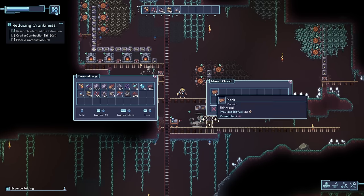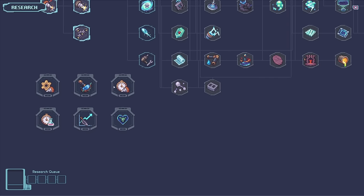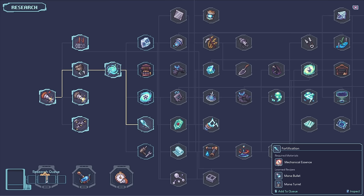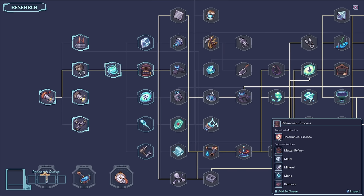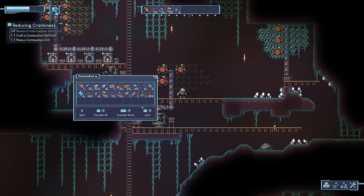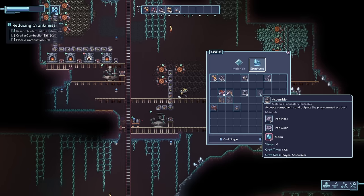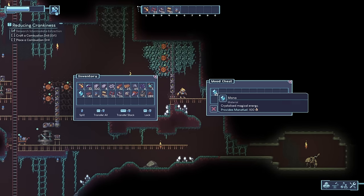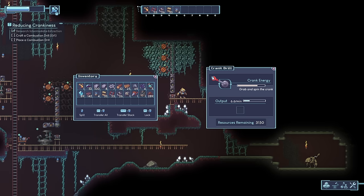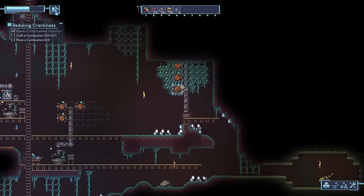Planks are looking good, iron gears are looking good. We already got essence folding — so what else do we have? Mana bullet, mana turret, repair tools, magical essence, biomass mana, mineral, metal, matter refiner, and quartz. I guess what we need to look into is the distillery and the folder. Needs mana fiber, needs silver ingots. I'm going to have to go looking for silver because it turns out we don't have any — that's stone up there. I think in my original demo version there was silver immediately, but it doesn't seem like that's the case. I guess I'll have to go exploring.